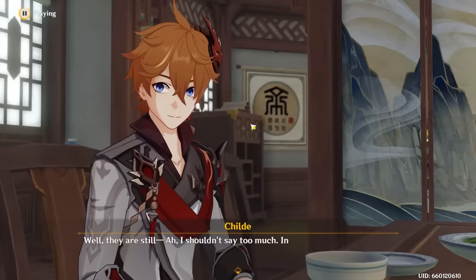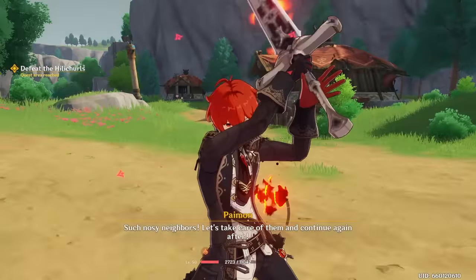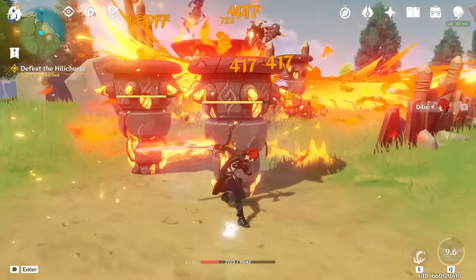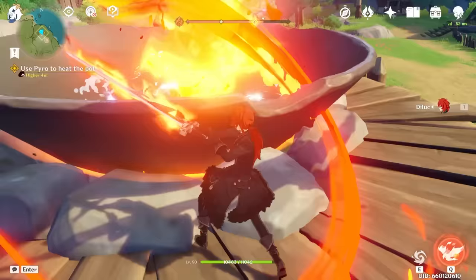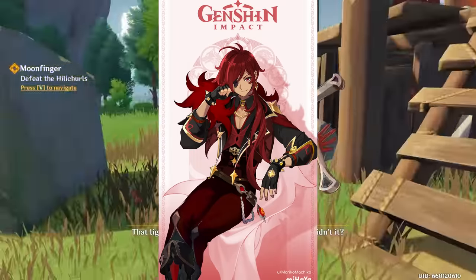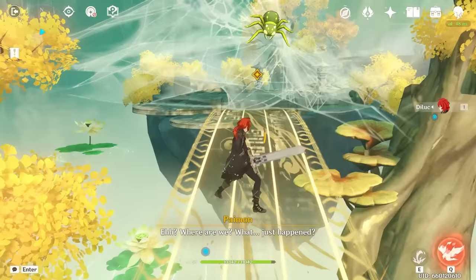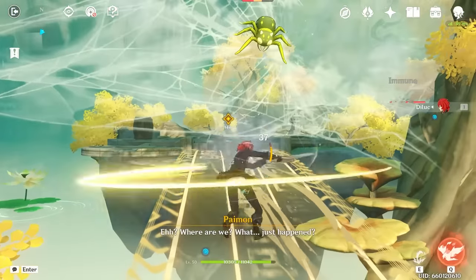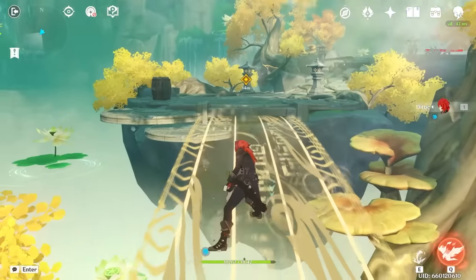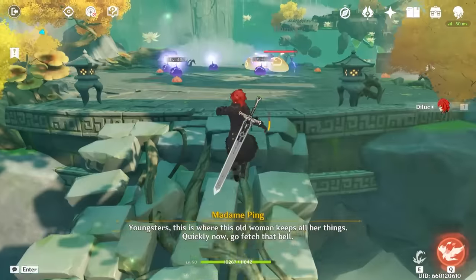I'll be skipping the dialogue parts because it's not really necessary to cover. At the pot where you heat up the Noctilucous Jade, we have to fight some Hilichurls who all went down very easily. We were able to heat up the pot because it only requires Pyro, and we are playing as Captain Pyro. Next, we have to get the bell from the millelith inside her teapot. Side note — why are there spiders in this game? They serve no purpose except to be annoying. Either way, it was an easy deal.